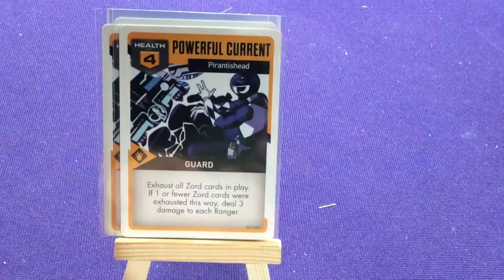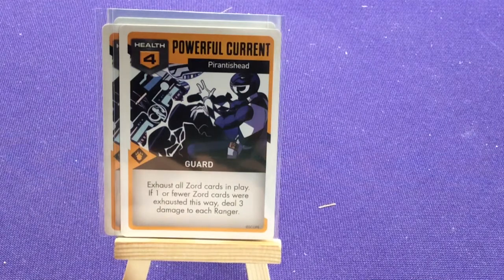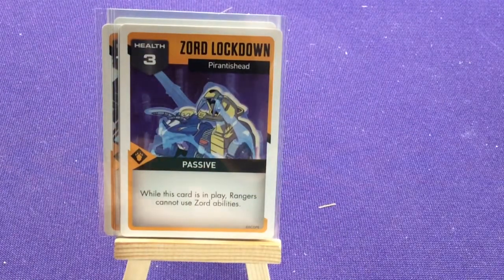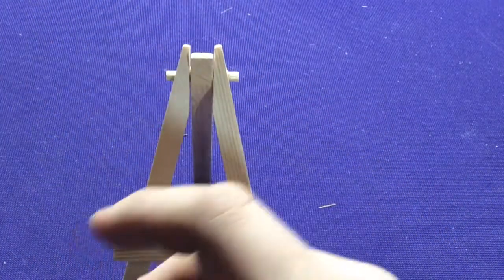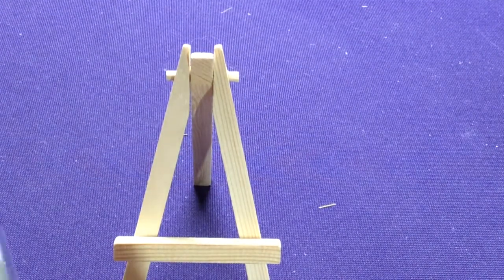Two copies of Powerful Current: four health, guard — exhaust all zord cards in play; if one or fewer zord cards were exhausted this way, deal three damage to each ranger. So if you have lots of zords, it shuts them down; if you don't have many zords, he just deals damage to you. Your zords can absorb some of the damage — 'zord some of your damage!' And the final one is Zord Lockdown: three health, passive — while this card is in play, rangers cannot use zord abilities. A neat character who shuts down zords entirely.